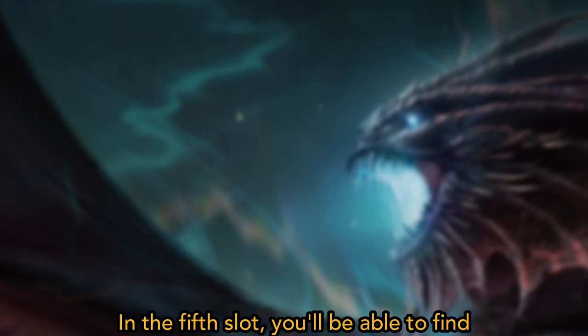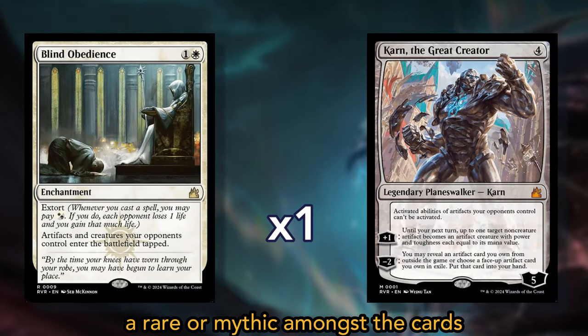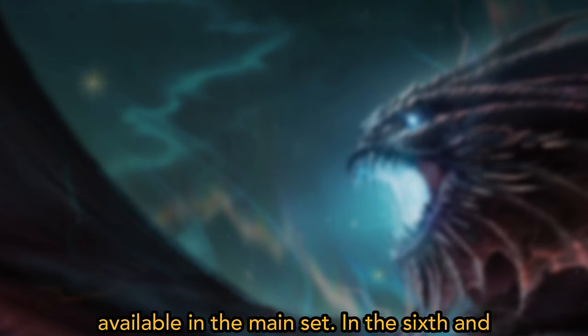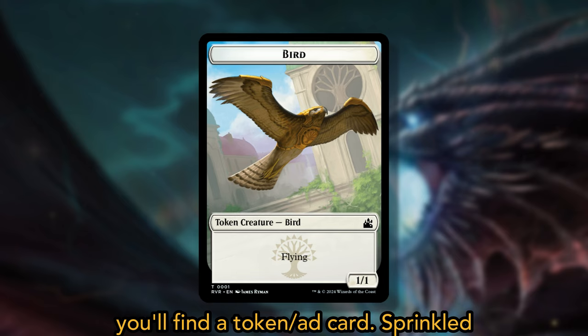In the fifth slot, you'll be able to find a rare or mythic amongst the cards available in the main set. In the sixth and final slot, you'll find a token or ad card.